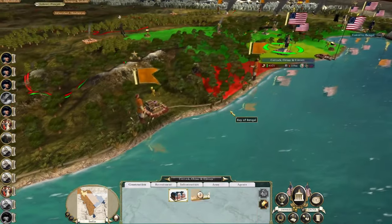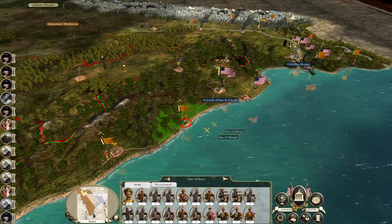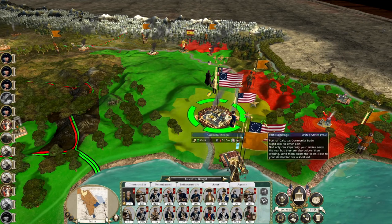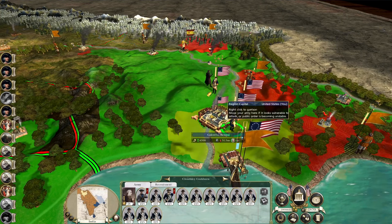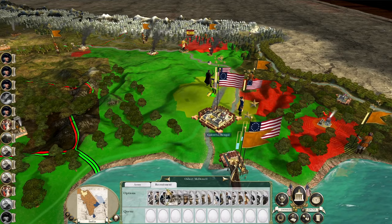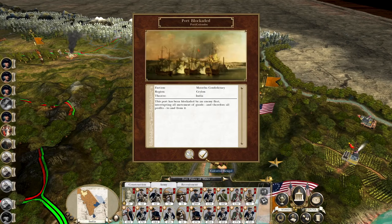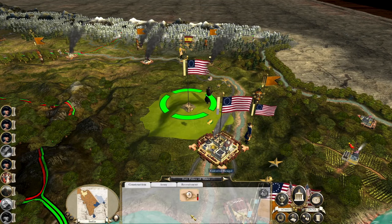They don't have walls yet. That's a lot of cavalry — we can deal with that easily enough. Let's move you out, put you guys into Calcutta. Let's build a fort on the high ground to the west.